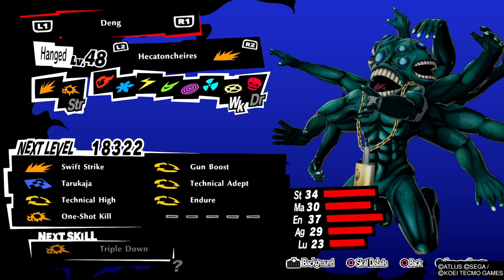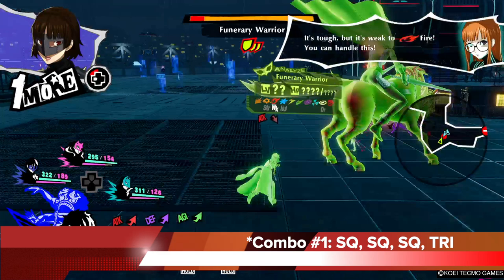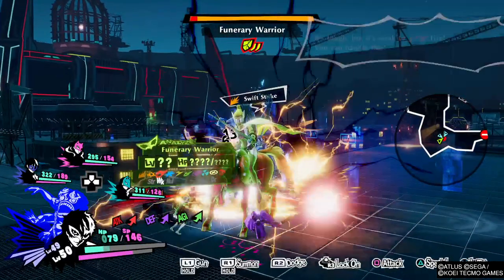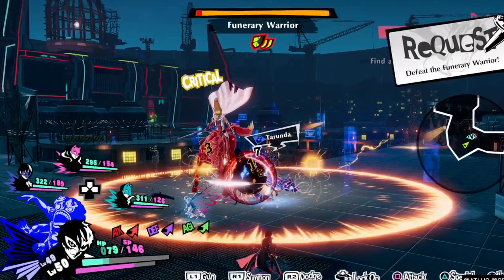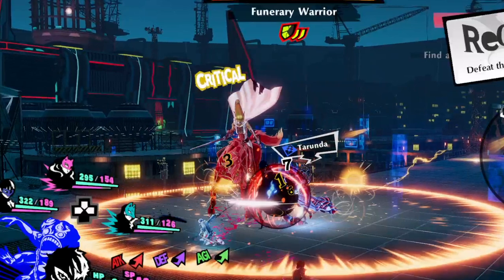You're going to level this Hector up to at least level 48 as soon as possible so you also get Endure. What Endure does is: if you're using the Hector and you run out of health, you'll get one HP back and survive the lethal hit. Combo number one from the Hector is absolutely key — it's square, square, square, triangle. If you do that, your Hector is going to do a Swift Strike, which has the ability and chance to trigger a critical, and because you have Technical High, it's going to allow you to keep all the buffs that the Suravati just gave you.